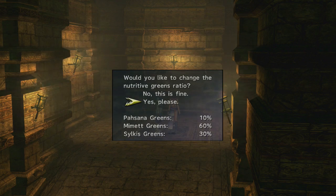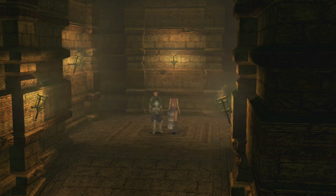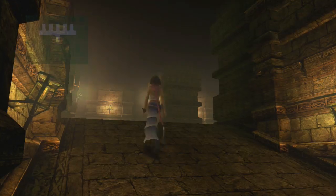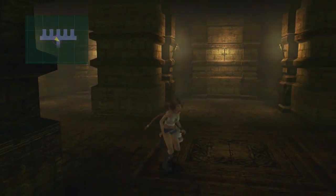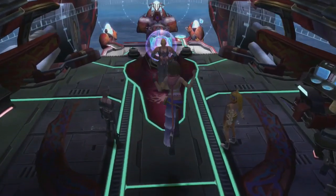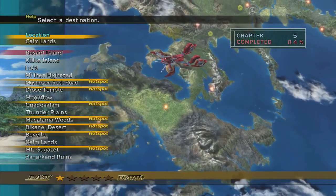Let's check our inventory — we got a bunch of greens because I fought a lot of battles, and some Gysahl Greens too. Just to make sure we have what we want, all your runners are upstairs, and all your reserves are on the left and right side of the ranch. Max level 5, nature is Bold — we'll keep that one. So we need 3 more, and we're going to keep repeating the process of capturing and releasing Chocobos until we have 4 whose max level is 5. I'll resume recording when I have all 4 of my Chocobos at max level 5 — it's going to take me a while, but for you it's gonna be like 2 seconds.